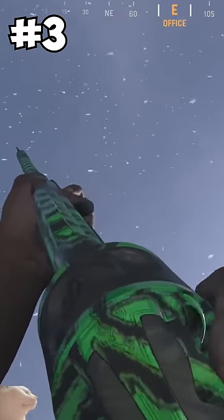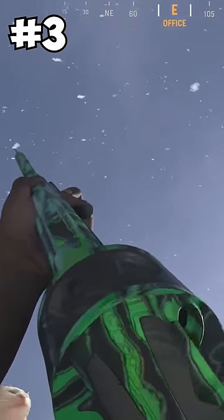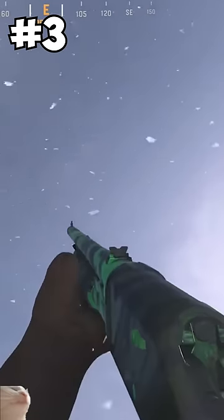At number 3 is Dark Aether from Vanguard. It's just Green Tiger. Not only did Vanguard Zombies make you want to lose your mind, all you got was a camo that looked like it was featured in a cheap store bundle.